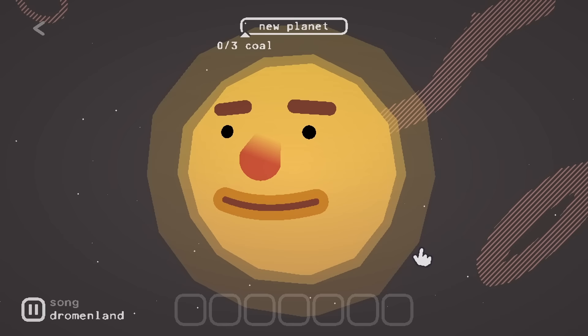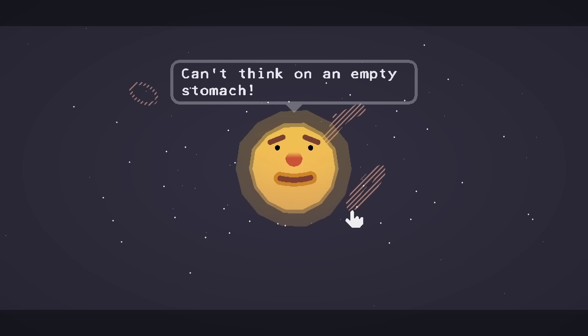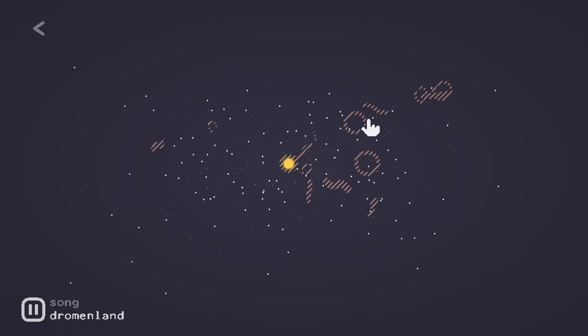This guy right here, he's the sun and he wants coal. He's like, yeah, I'm supposed to tell you about all this stuff first, but I can't think on an empty stomach. You can find coal in the asteroid fields around here. So let's zoom out a little bit. Look, an asteroid belt ring. Let's do an asteroid belt!